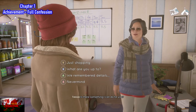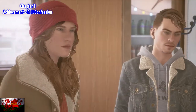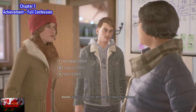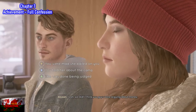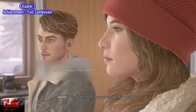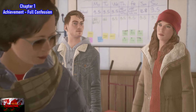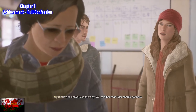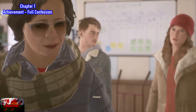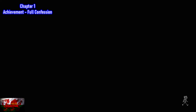Start off by pressing the A button — 'We Remembered Details.' The next one is Y — October 2004. Then for the next question it is 'You told her about the camp,' which is the X button. And then for the final button prompt, press the Y button — 'The Virtue Seekers Youth Camp.' As long as we did everything beforehand with the memories, you should have had all four options available. Choosing all four options means we get the full confession and the achievement unlocks after the final cutscene.